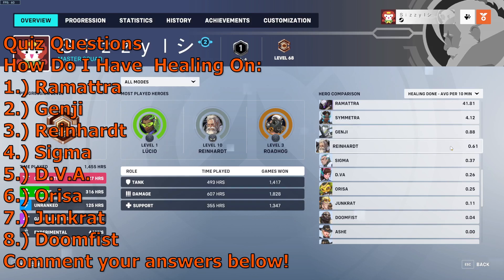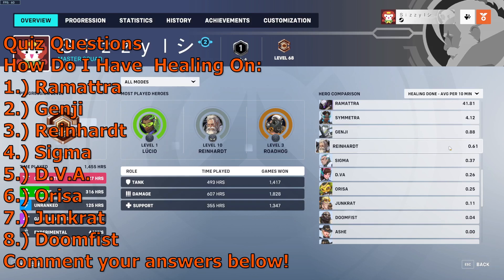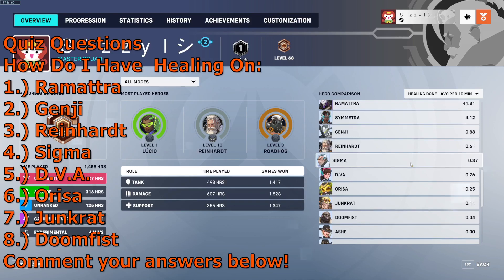Question 3: how is there healing done on Reinhardt? Question 4: how do I have healing done on Sigma? Question 5: how do I have healing done on D.Va?